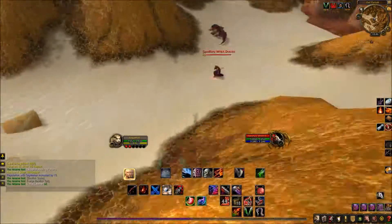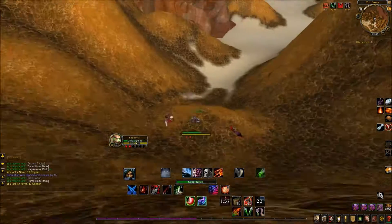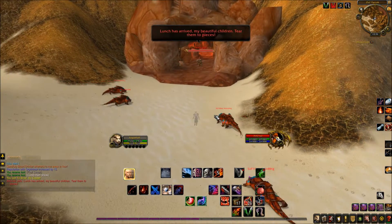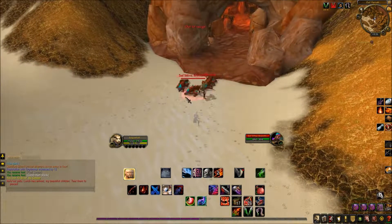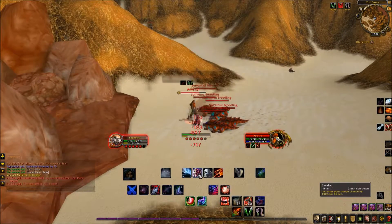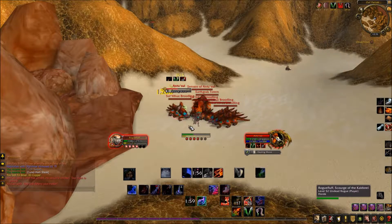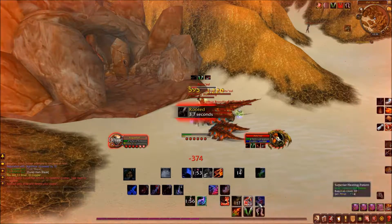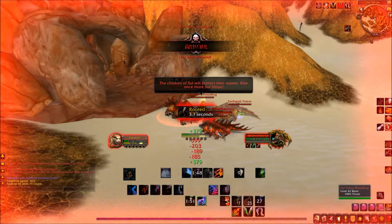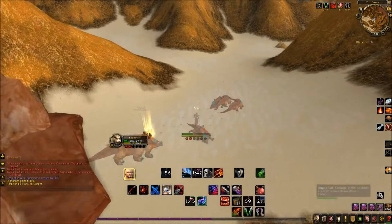The next boss is Antusul, which is a bit trickier. I do suggest cleaning up all the area around him before you start. Antusul will summon 4 basilisks which hit quite hard, and he himself only hits very lightly with a lightning shock, mainly healing the basilisks that hit you. Use your evasion in time and nuke him down as fast as you can. At the end, just vanish and the basilisks will go away — super simple.